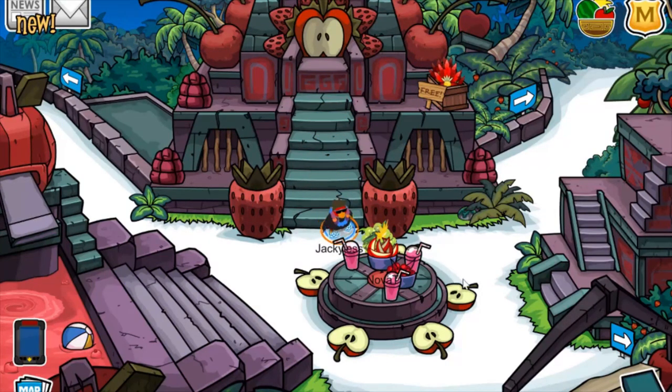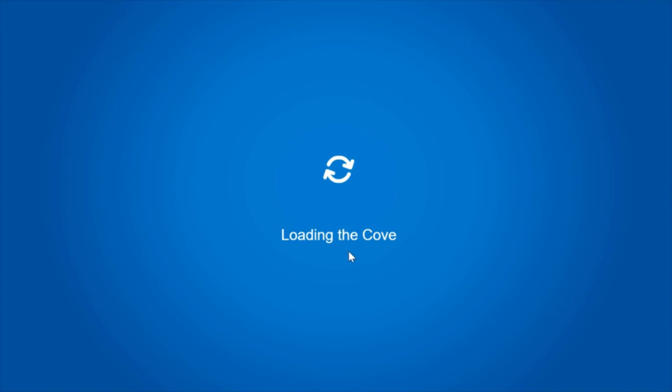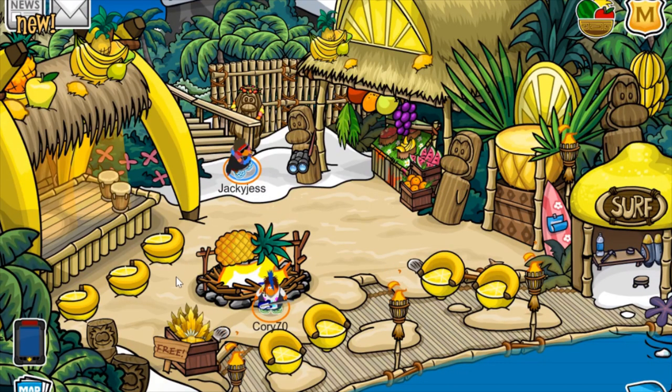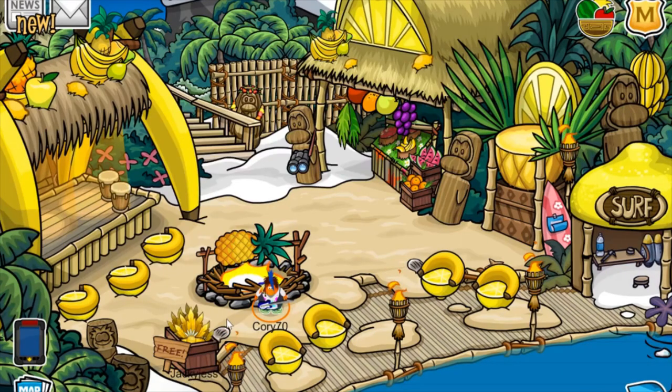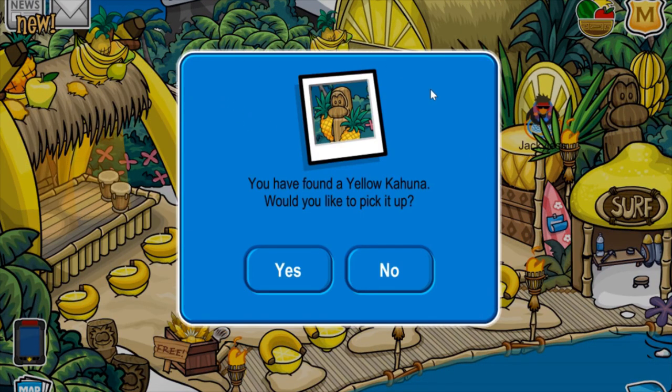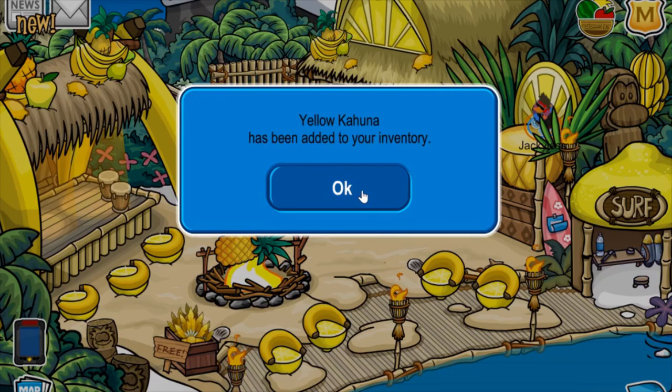Now just head up to the cove — there are a couple more free items over here. In the cove, if you walk over here to this free item, it looks like another headband. Apparently I already have this item, but that's okay. And I think there's also an item up here if you walk over to the lemon. There it is — the yellow kahuna background. I want to pick that up.